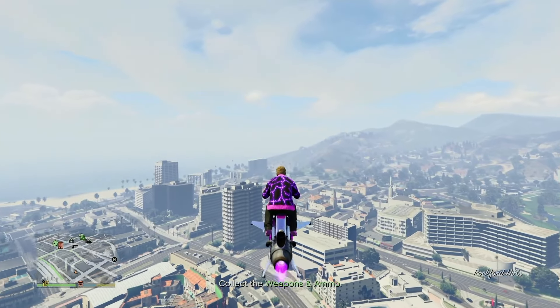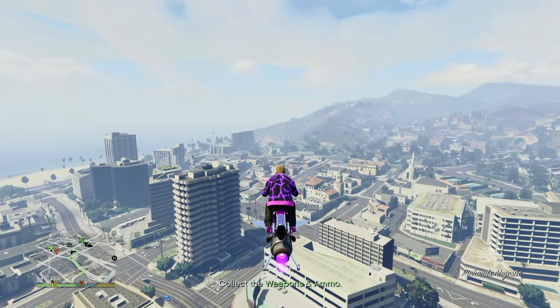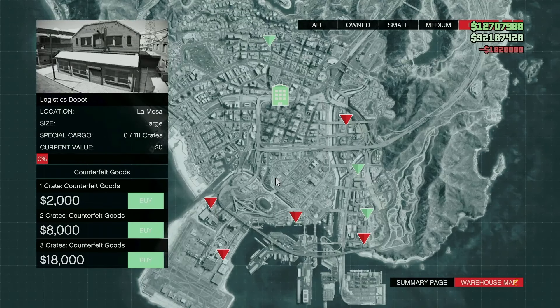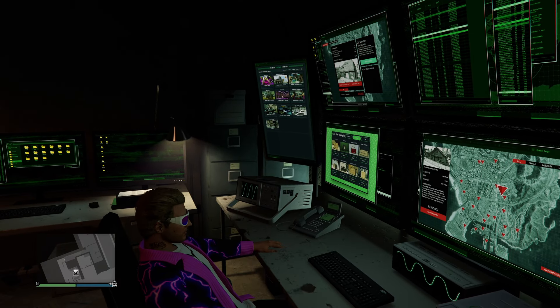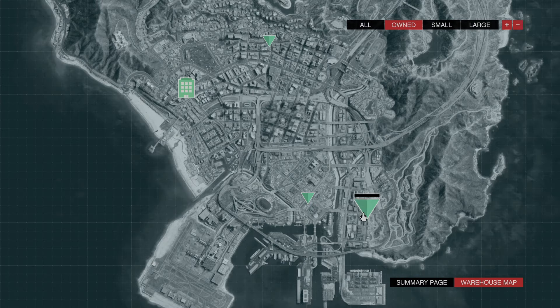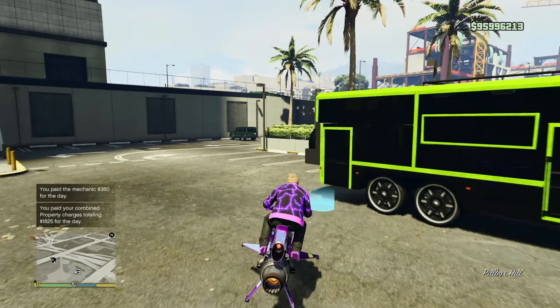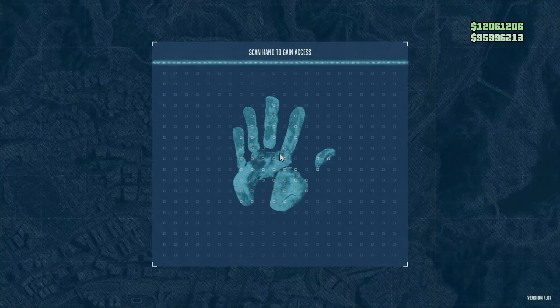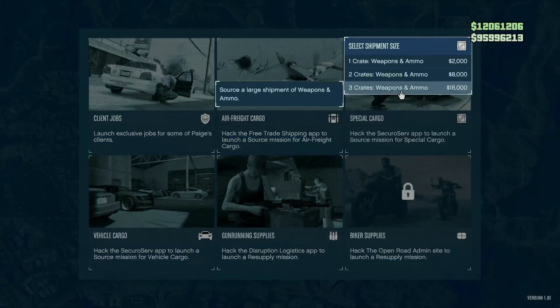To get us all on the same page, I'm quickly going to show you how to get to the sourcing page from each of the three locations. If you're in your office, go back on your computer and open up the warehouse map, then click on the one that you own which will be green. From your MCT in your arcade, come down to special cargo and click source cargo. And from the back of your Terrorbyte, move right to special cargo and click it.